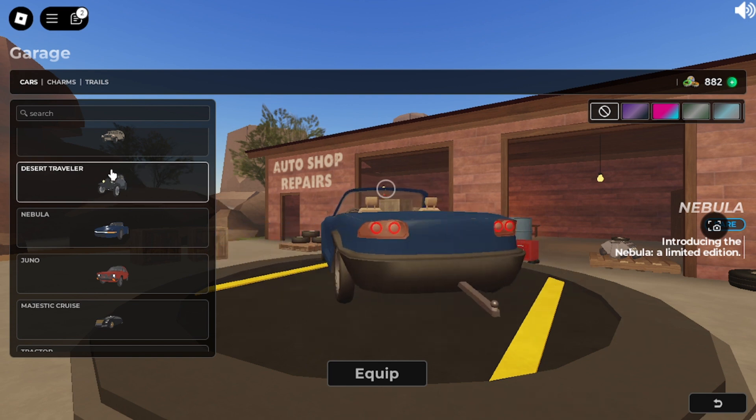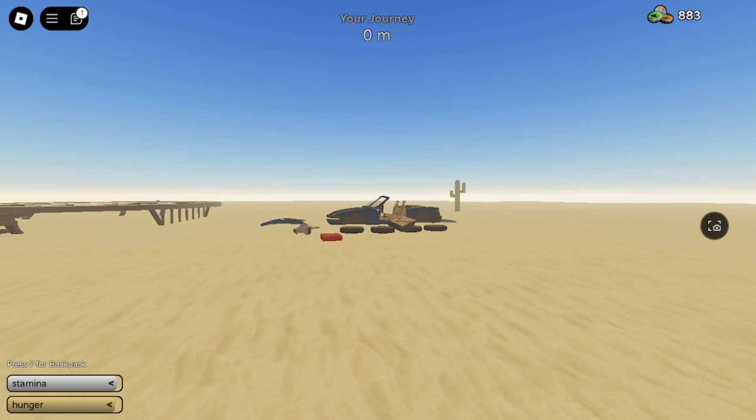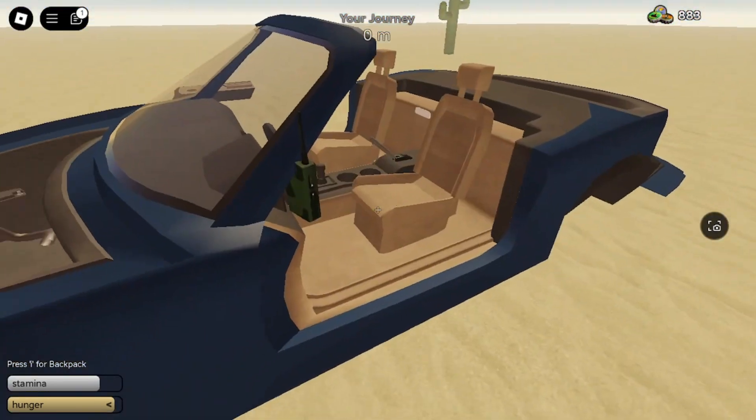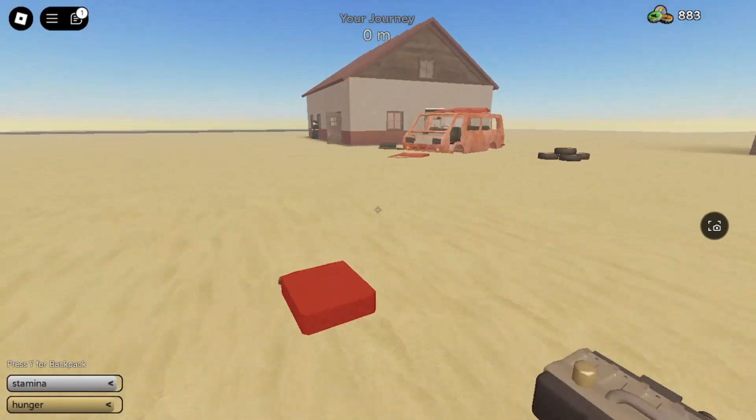Let's try it on the convertible — yeah, there it is, it looks cool. Let's equip the car and go see how it looks in-game. Here is the car; I just sit in and there it is — there is my charm.